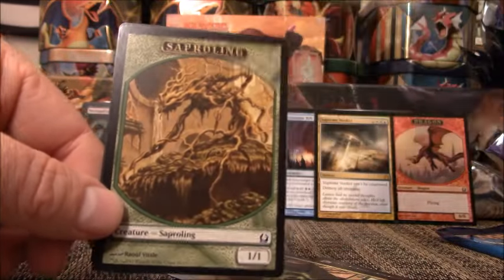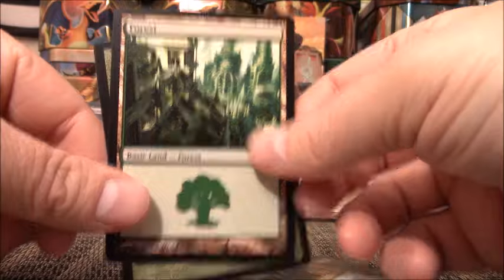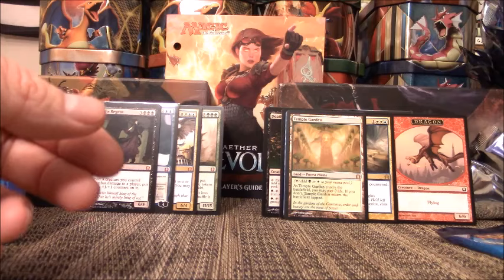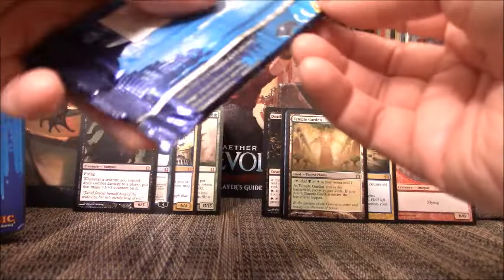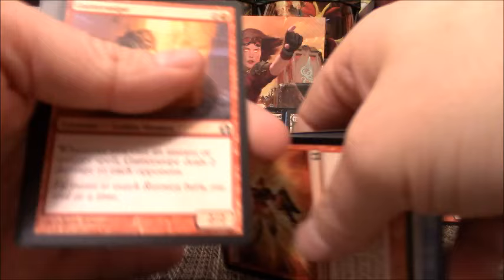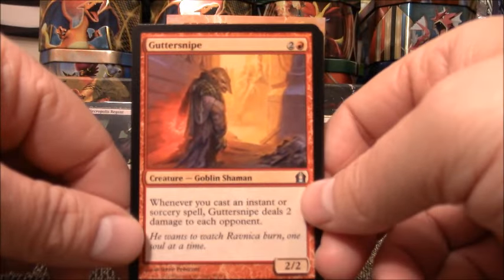So that is three Shocklands for this booster box so far — three Shocklands and four Mythics, and we still have seven packs to open. And a Dragon Token — just saying. A Dragon Token is worth more than most Mythics. There's a great Goblin right there — Mr. Gutter Snipe.